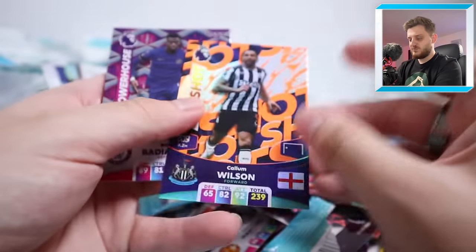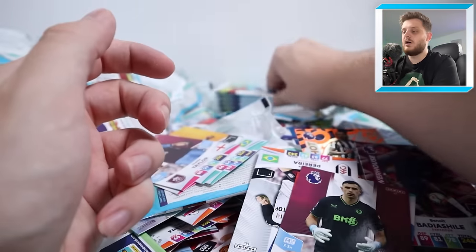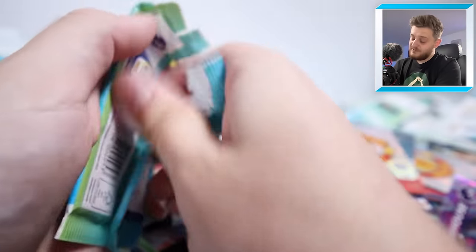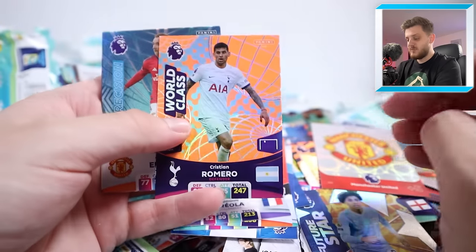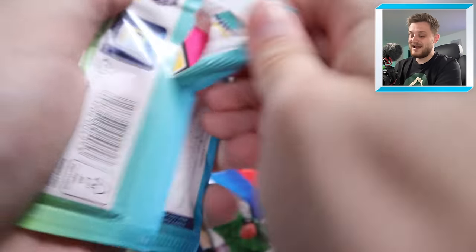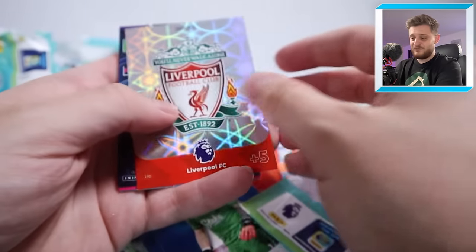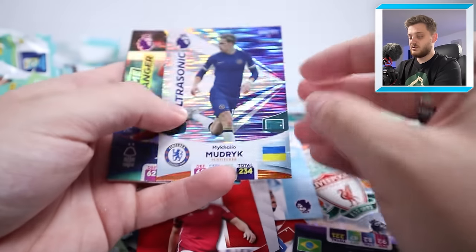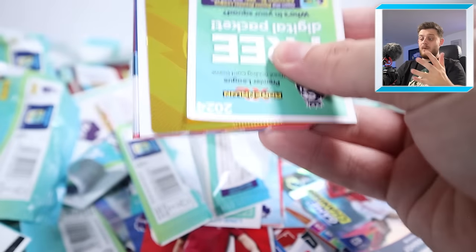Next — Mateus Nunes fire card. Surprised I haven't ripped one of those already. Ice Zinchenko, game changer Gray, rest are base cards. Another Adrenaline Rush, Aguero, Dynamo Clark, rest are base cards — seven-card pack though, which is decent. Manchester United badge, Scott Twine Precision — now at Man City, challenging for the Championship promotion spots. Hotshot Callum Wilson, Powerhouse Baddy Achille. Just base cards. I cannot believe how many packs it's taken. Aerial Ace Pinnock, Future Star Rico Lewis. This is definitely over 100 packs now — 100% over 100 packs.